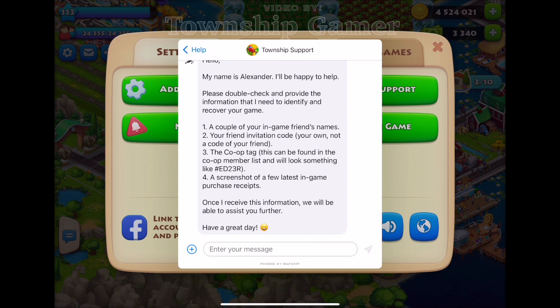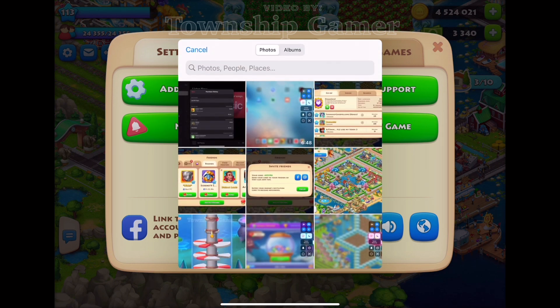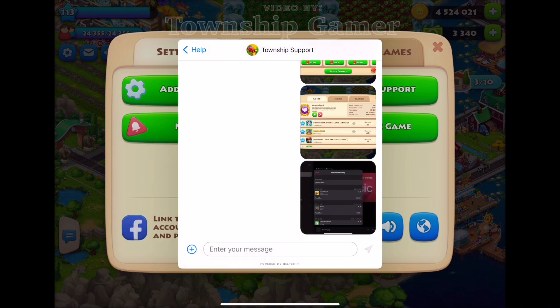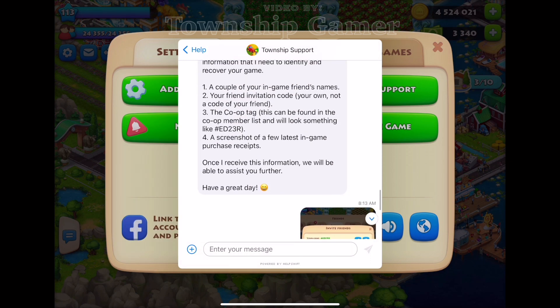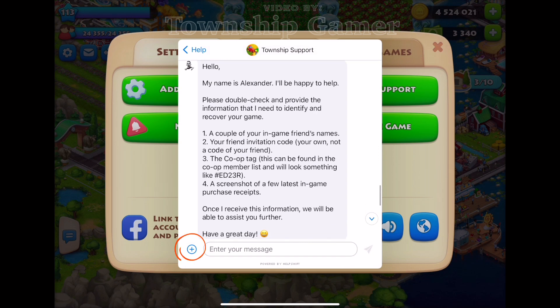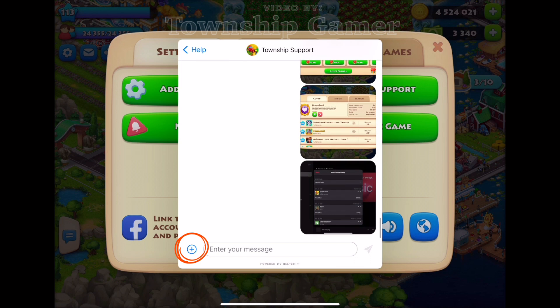It looks like this agent is more willing to help me than the previous one. Just keep in mind that you might have to open multiple cases until you get an agent that will help you with your issue. This agent is asking for some information in order to recover my game, so I'll have to send them pictures of my in-game friends, my friend code, my co-op tag, and receipts of my in-game purchases, which you can get from your app store. Once you have all this information, just click on the plus icon next to the message bar at the bottom and upload your pictures.